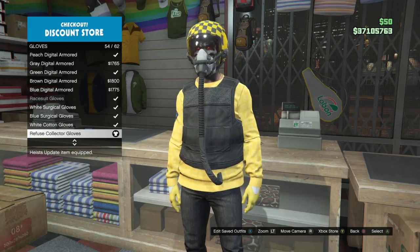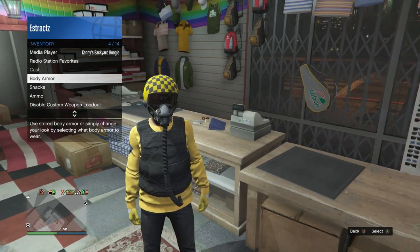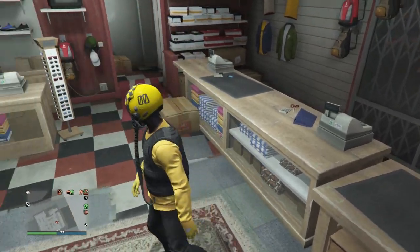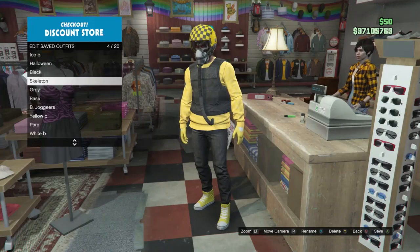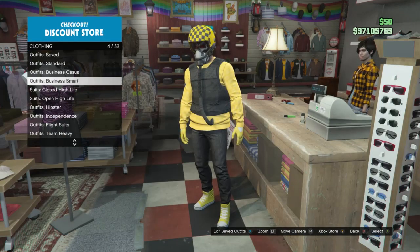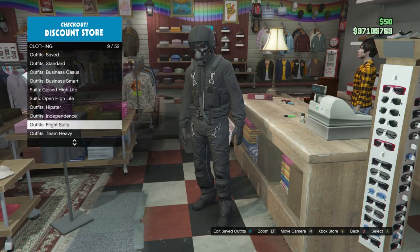After equipping the refuse collector gloves, back out of accessories and pull up your interaction menu. Scroll down to inventory, click on inventory, scroll down to body armor, click on body armor, scroll down to show armor, and make sure it's set to standard armor. After that, that's it so far for this outfit. Go up to the front counter, save this outfit on whichever slot you want. Then back out of edit saved outfits, scroll down to flight suits on slot 9, and equip any flight suit.